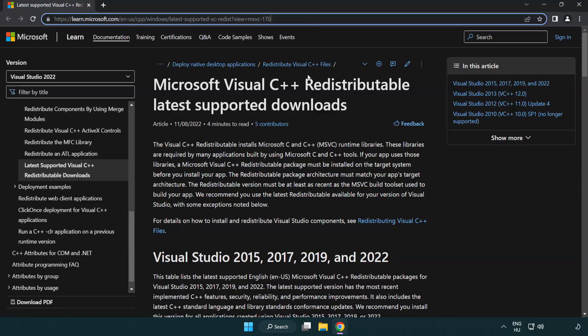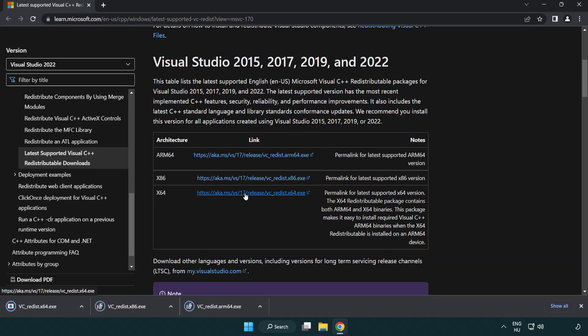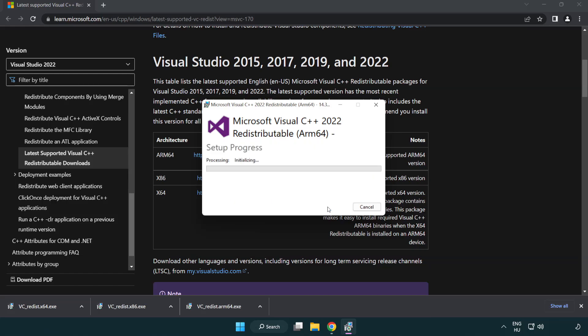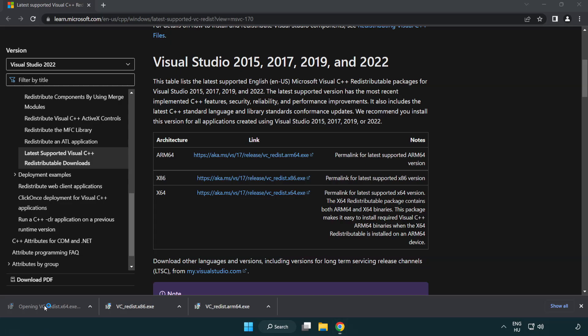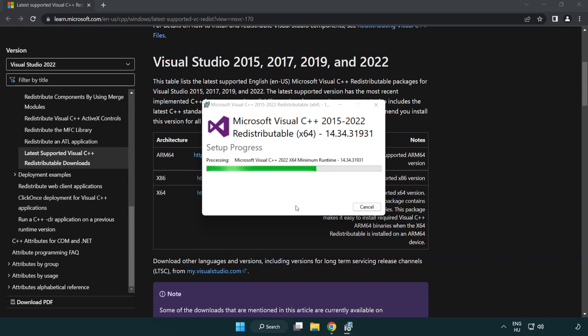Go to the website link in the description and download 3 files. Install the downloaded files. Click I Agree to the License Terms and Conditions and click Install. If it fails to install, no problem — repeat for the other files. Click Close and repeat for the remaining files.